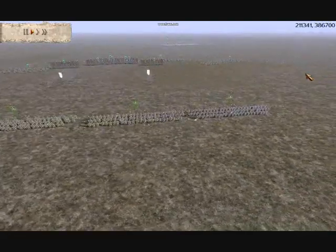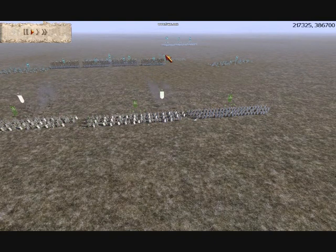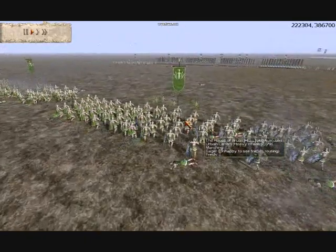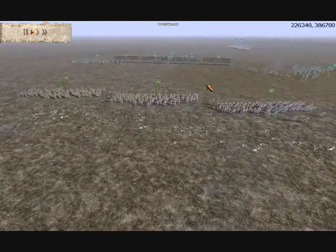My cataphracts are a bit far back but they'll come back into the battle in a minute. Here I was just trying to shoot — you can see my archers spreading to the flanks — so I'm trying to hit his Praetorian cavalry just to soften them up a bit, because there's no point shooting those urban cohorts in the front.